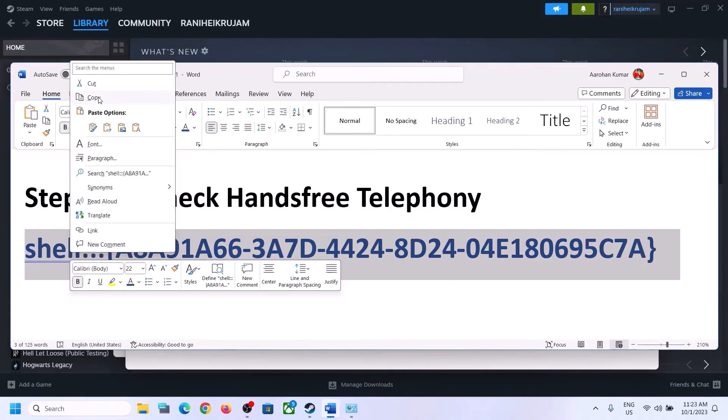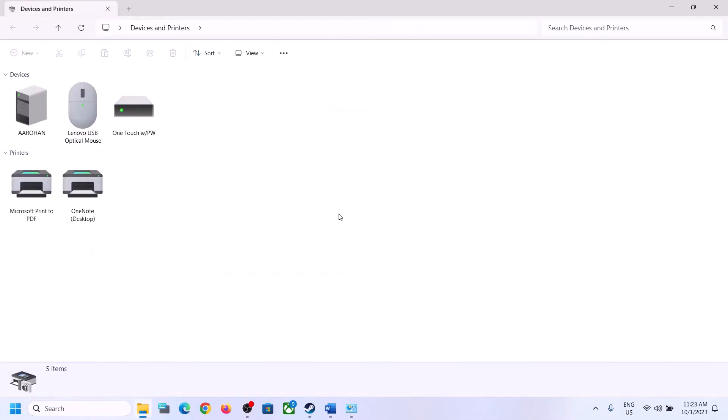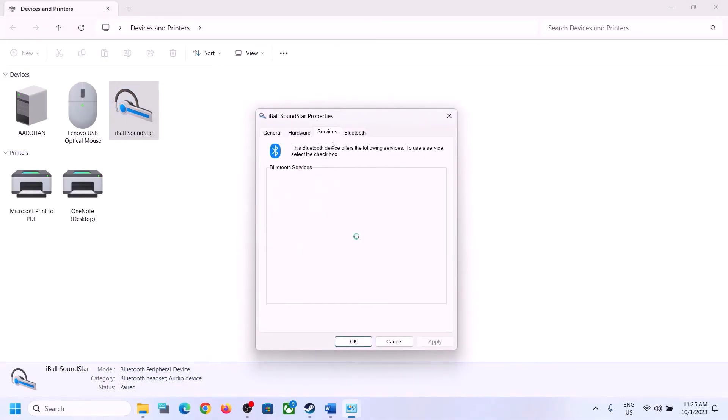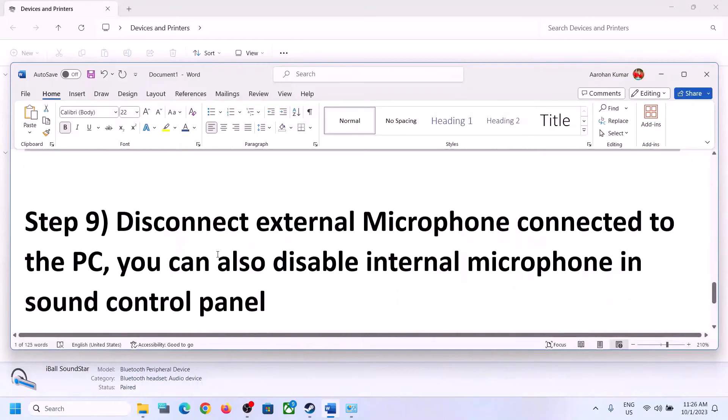The next step is to uncheck Hands-Free Telephony. Copy the command provided in the video description, then type 'run' in the Windows search box and open Run. Paste the command and click OK. Select the speaker you are using from the list. Right-click it, click Properties, then go to the Services tab. Uncheck the Hands-Free Telephony box. Click Apply, then OK. Launch the game and check.